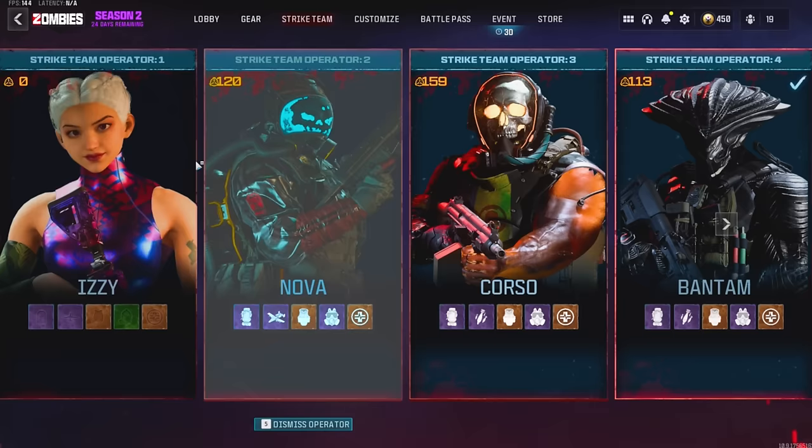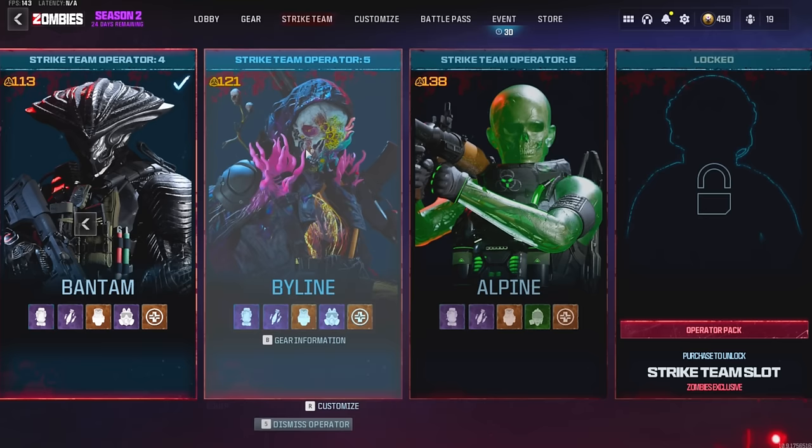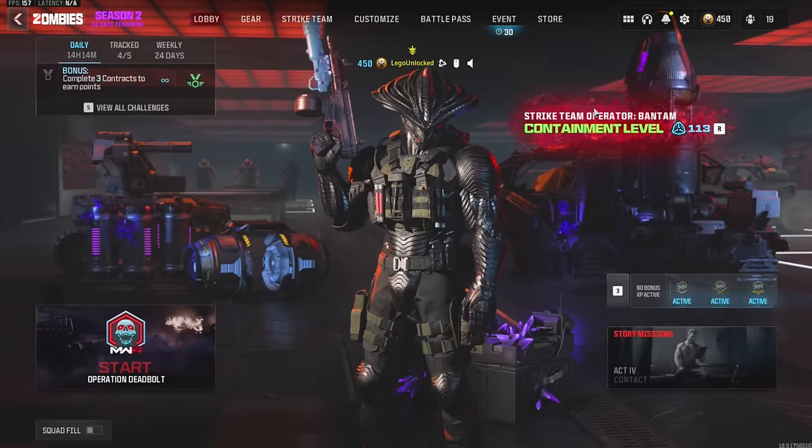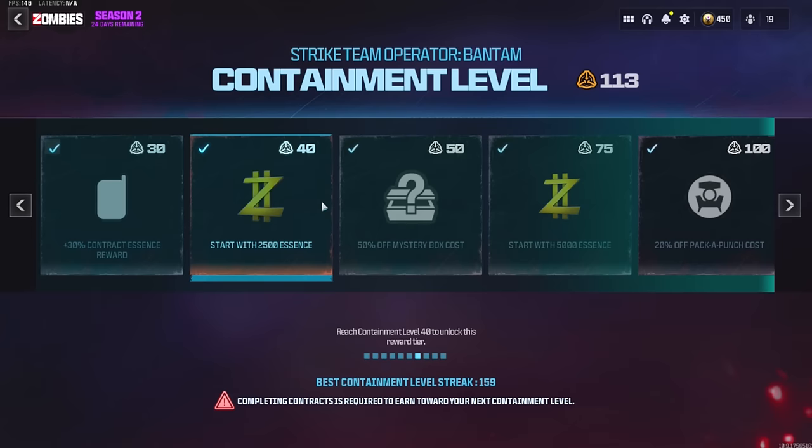All my characters are sitting pretty right now — we've got a 120, 159, 113 which is what we just did in one game, a 121, and a 138. This new containment system is super powerful, worth doing, and game-changing. On top of all that, it's extremely easy to farm and max out, so I highly recommend doing it.